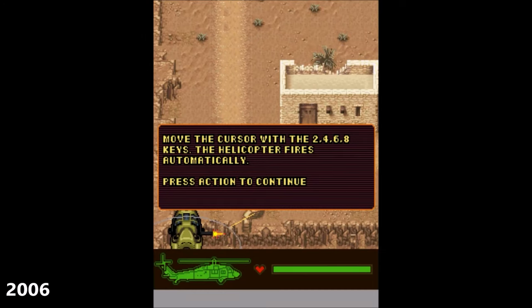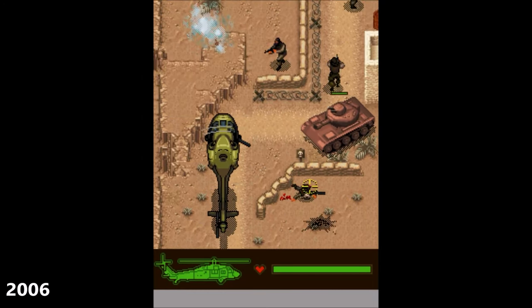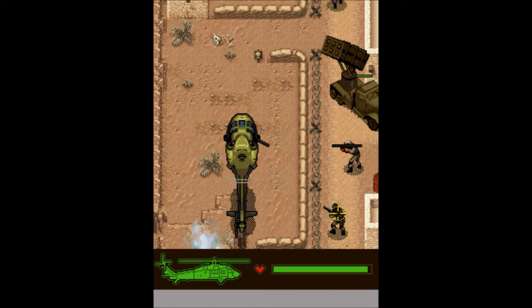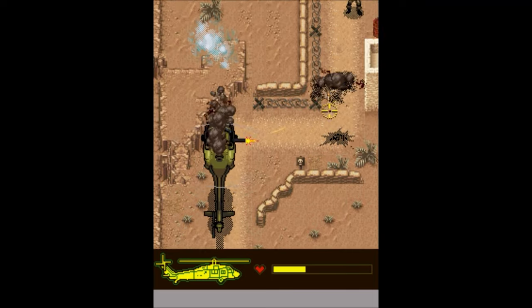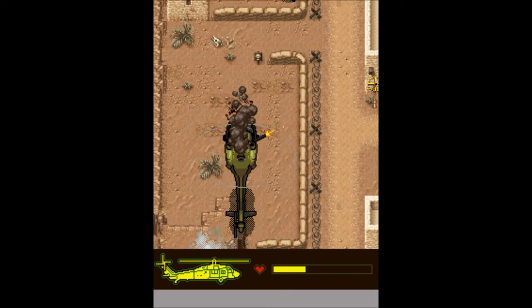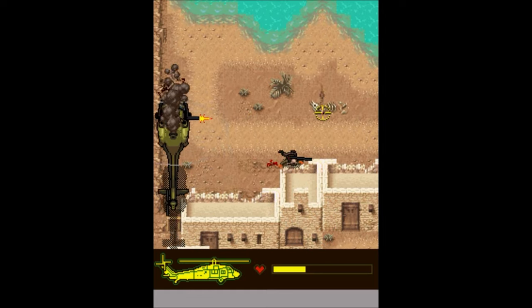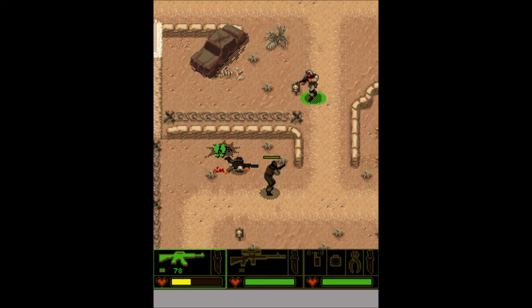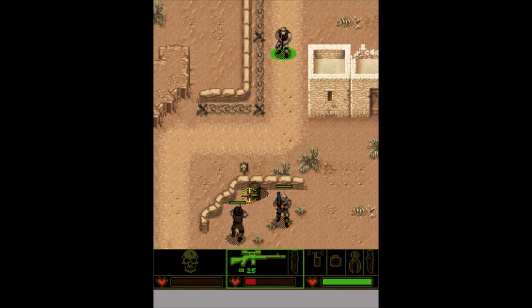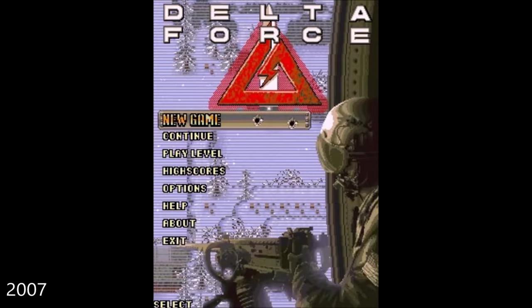In 2006, another port of Delta Force: Black Hawk Down was released, this time for mobile phones. It attempted to emulate mechanics known from larger platforms on mobile devices. Back then, phones were not known for their performance, so everything had to be tailored to their capabilities. The graphics are sufficiently detailed, as are the sound effects. A year later in 2007, a sequel based on the same principles was released for mobile.